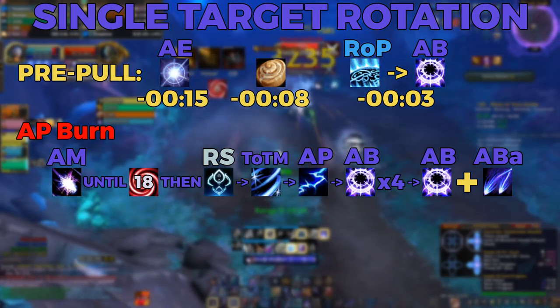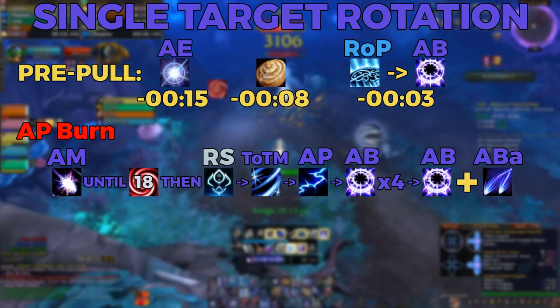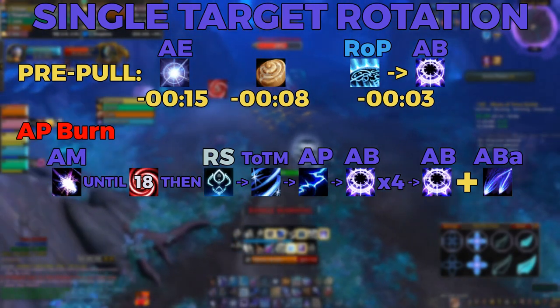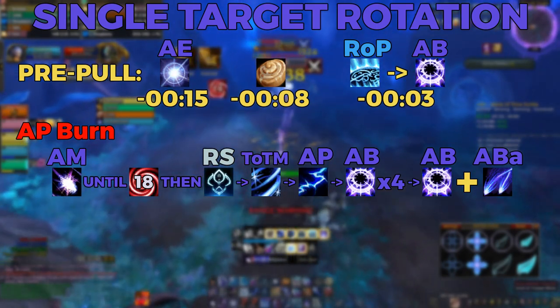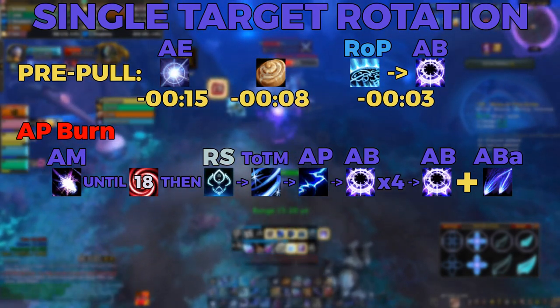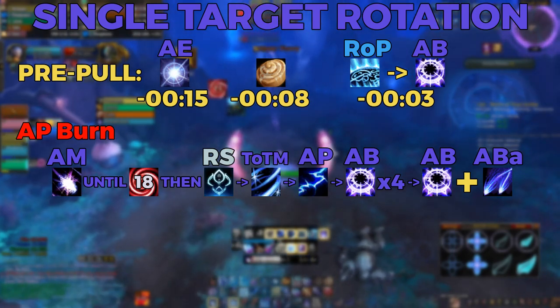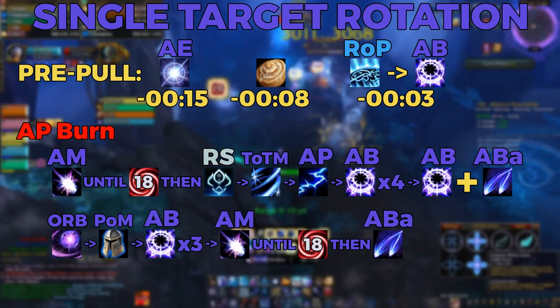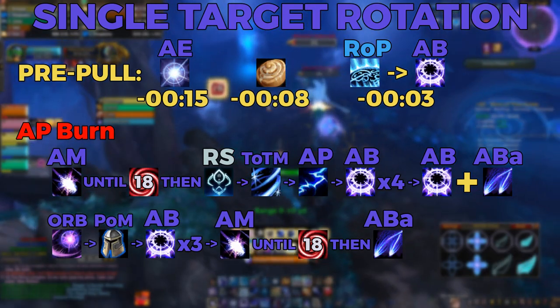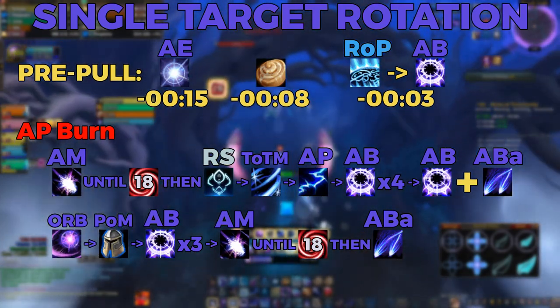Spam Arcane Missiles until you have 18 stacks of Arcane Harmony, then cast Radiant Spark into Touch of the Magi into Arcane Power. Cast 4 Arcane Blasts and the 5th Arcane Blast is going to have Arcane Barrage spell queued into it. On that 5th Arcane Blast cast, spam click your Arcane Barrage keybind so that both spells get sent out at the same time — this causes both your Arcane Blast and Arcane Barrage to benefit from that last fully empowered stack of Radiant Spark. After casting that Arcane Barrage, you're now at 0 stacks of Arcane Harmony and 0 Arcane Charges. Shoot out an Arcane Orb, cast Presence of Mind into 3 Arcane Blasts, then spam Arcane Missiles until you have 18 stacks of Arcane Harmony, and finish off the burn with 1 final Arcane Barrage.